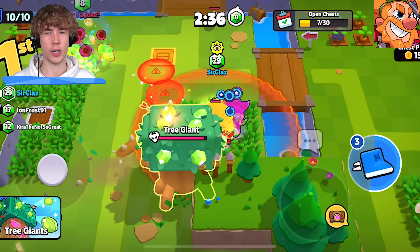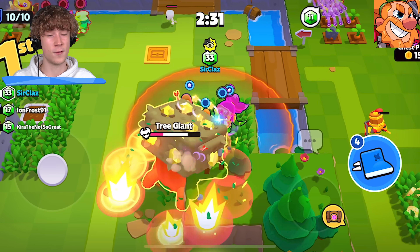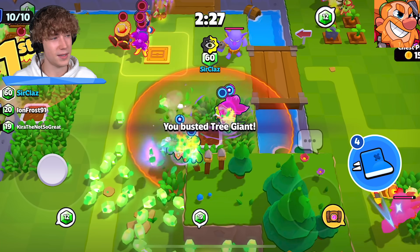If you're ever playing the modifier Tree Giants I would suggest picking a Greg. First of all you get a lot of loot from trees, which is very useful, but also when you decide to take out tree giants you can take them out a lot faster because you have that Greg.